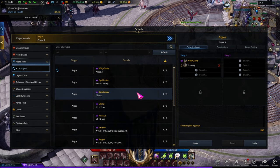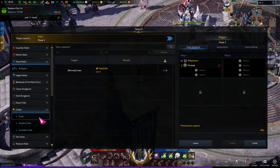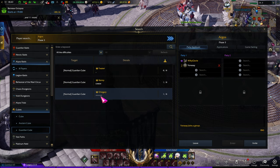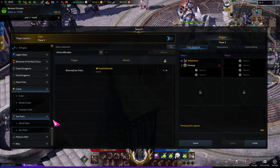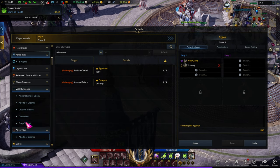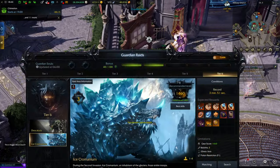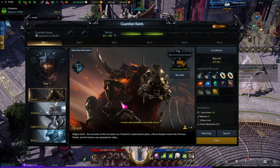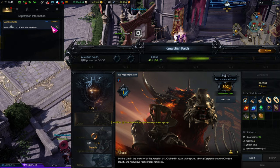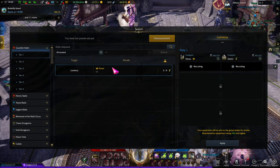In case you're not getting parties from just clicking the Match button on Guardian Raids or anything else, use the Party Finder. There are also parties for Cubes — there are three Cube parties in Tier 2 right now — as well as Chaos Dungeon runs, Path runs, Platinum Field parties, Abyss Trials, and Void Dungeons. You can see it's very frequently used. If you're not finding a party from the board, the main reason is probably that people aren't queuing.